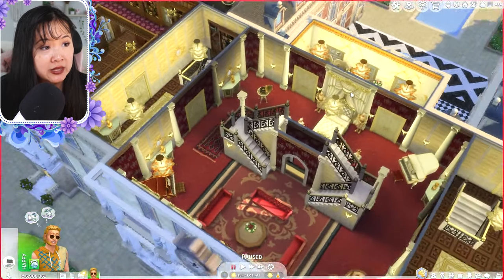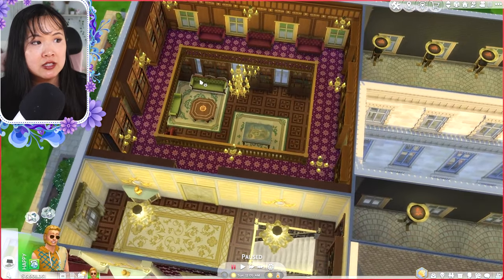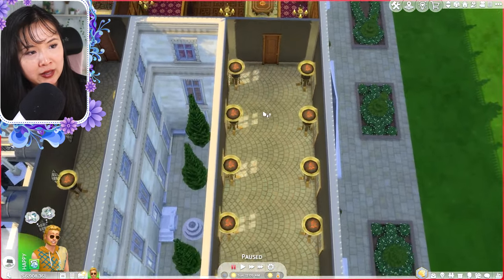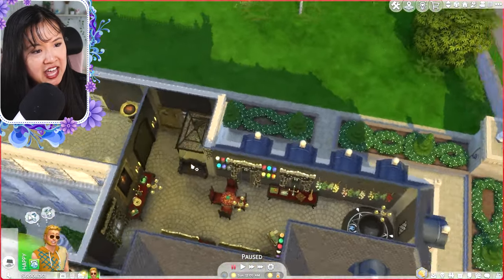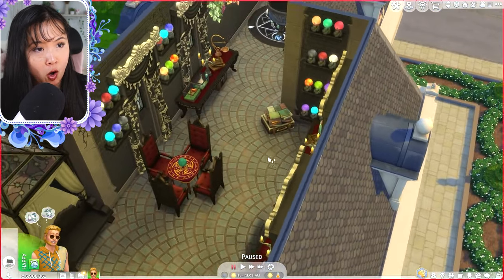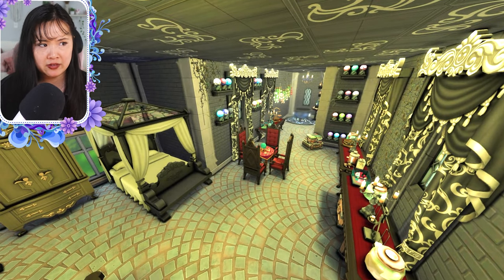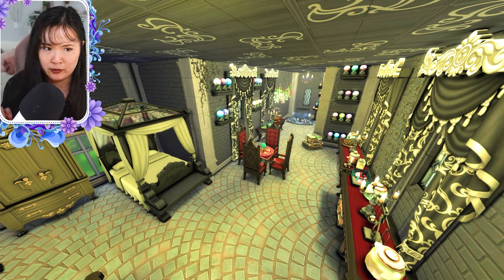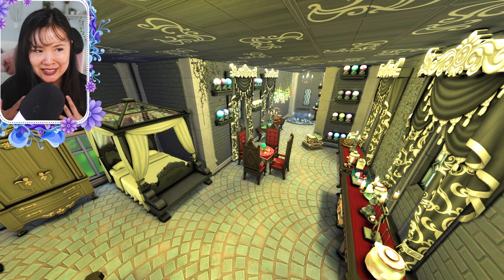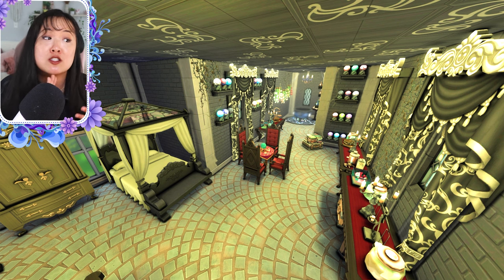This room is absolutely amazing. If you go in on this side, there is an overlook into that study — absolutely beautiful. Then we have this hallway lined with torches, and this is like a wizard's bedroom. There are lines of crystal balls. This is definitely very fitting if your Sims are spellcasters, or if you have a royal family spellcaster — maybe a royal family wizard kept in secret. Maybe not that, or maybe that if you want some drama in your Sims.